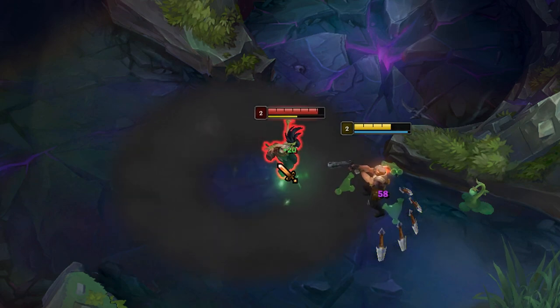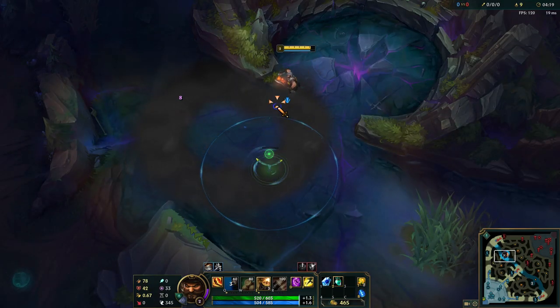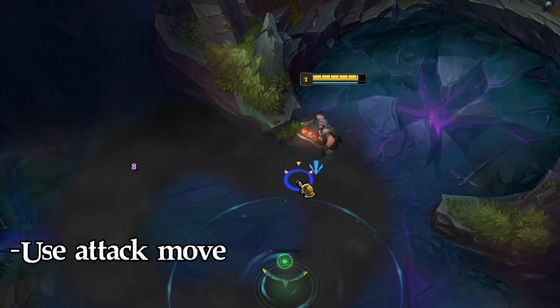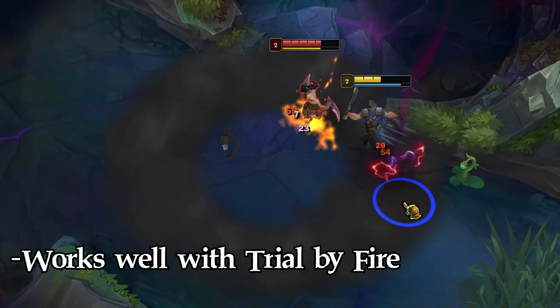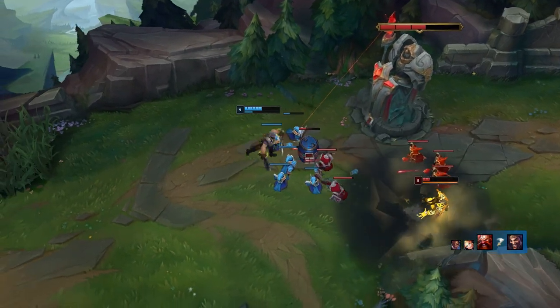Another simple trick to deal with Akali's Shroud is to hover your mouse over it wherever you think she's going to pop out and spam your Q. Since your Q is point-and-click, the moment you have vision of her — when she attacks or does anything in her shroud — you will hit her with Gangplank's Q. Just make sure there are no minions around so you don't accidentally waste your Q on a minion. Another trick to get off an auto attack is to use attack move: stand in the shroud, spam attack move, and the moment you have vision of her your character will attack if she's close enough.